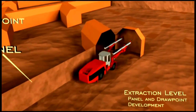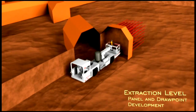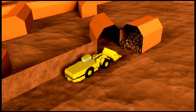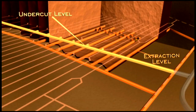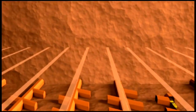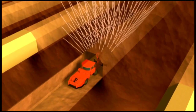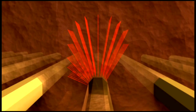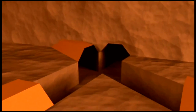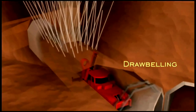Panel development occurs on the extraction level as we drill and blast to develop the panel. We move up 20 meters to the undercut level. This undercutting will allow the ore to cave under its own weight. Once caved, draw points are developed on the extraction level. Over the life of the Grasberg block cave, we will develop over 2,400 draw points and mine the deposit at 160,000 metric tons of ore per day.